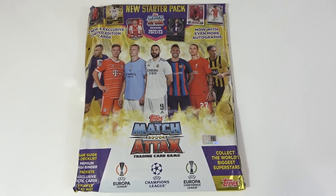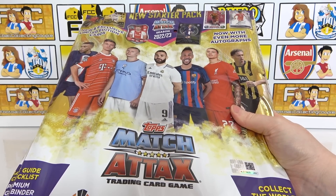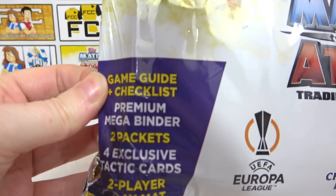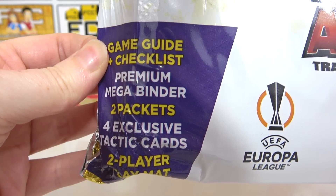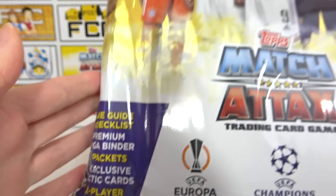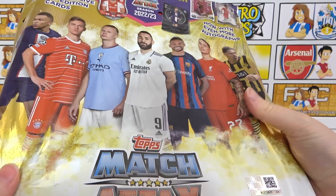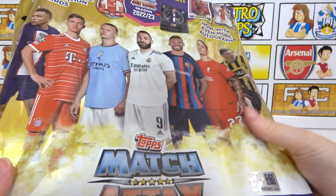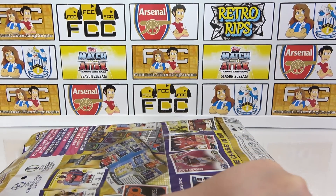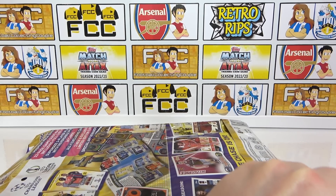The starter pack for this collection costs £5.99 and you can buy it from most shops as well as the Topps website. In here you get a game guide and checklist, a premium mega binder, two packs, four exclusive tactic cards, and a two-player play mat. We'll crack straight into the packs — if you want to see the game guide and binder in more detail, check out our opening in the iCard. This is where you want to start if you're new to the collection.